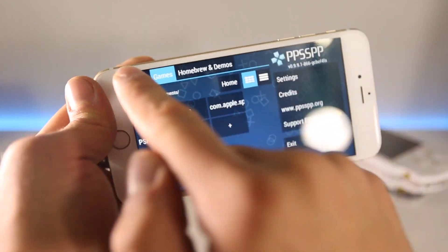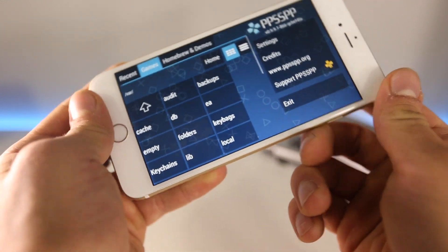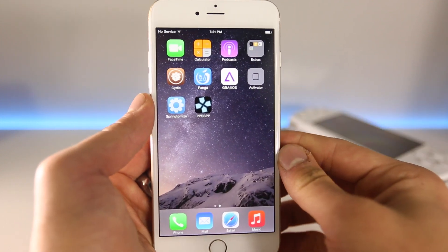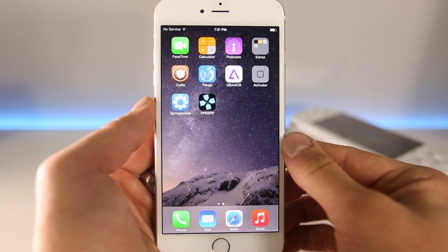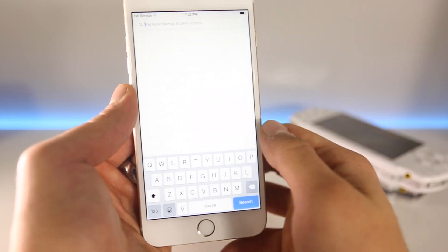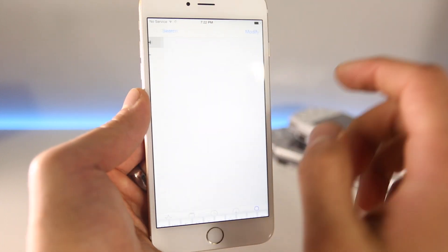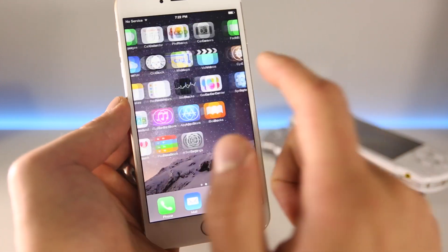Once the emulator is installed it'll show you the location for games. You will need a computer to download games — you can't download them from within the application because they're pretty big, around 700MB to 1GB in ISO format. If you convert them to CSO they're a lot smaller. You'll also need to install OpenSSH so you can SSH into your device and transfer games.